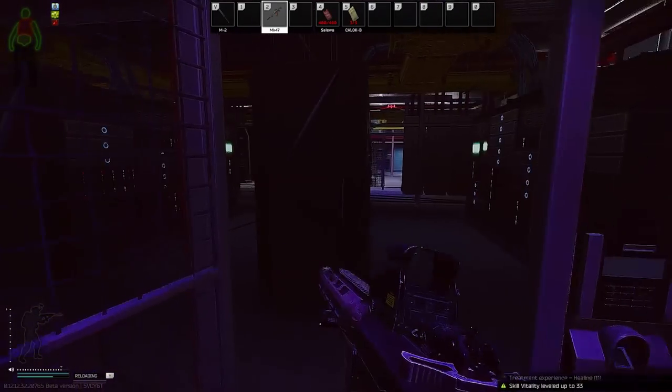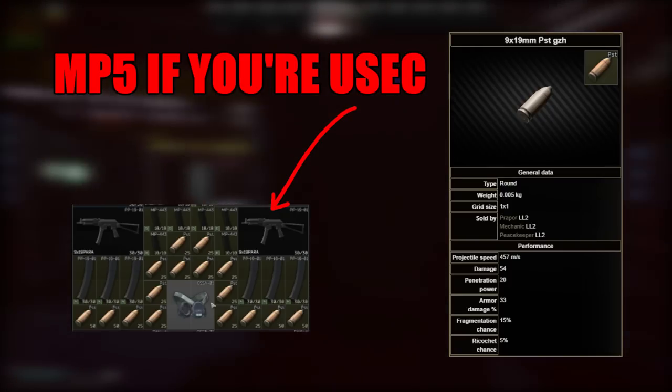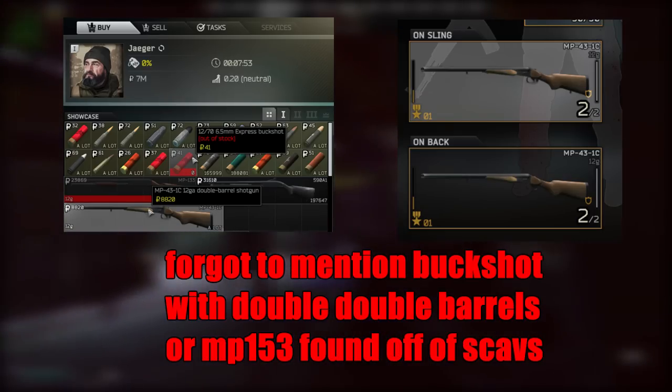If you can't buy a Keter because of stock limits, PPSH with LRN PC is a decent option too. You can also just run PST GZH, which can no longer be bought through level 1 traders since last wipe, but you start with a bunch, which should be enough to carry you to level 15.